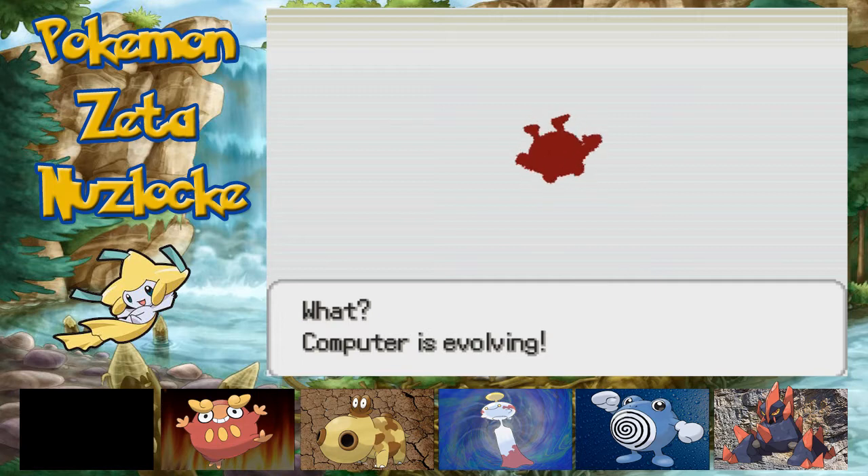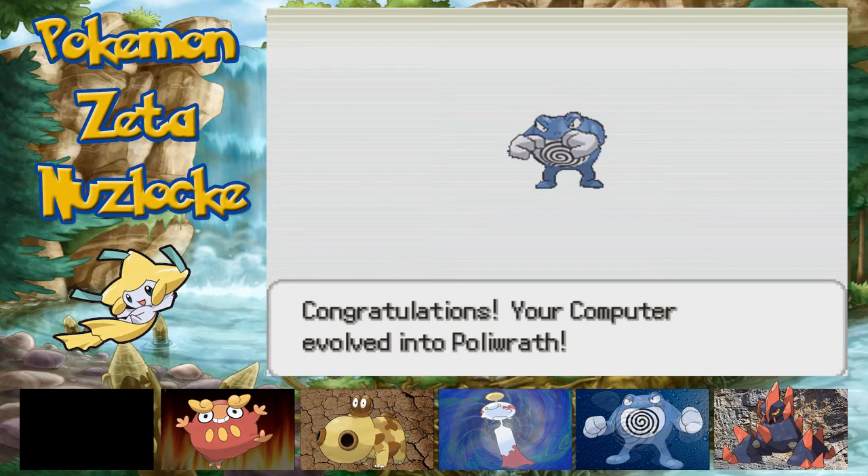We are going to be prepared whatever this next gym is. Because we're going to get Hippowdon evolved hopefully. We've got a Poliwrath now, we've got a Gigalith — we're in good shape right now, guys. We've got ourselves a Poliwrath. We're starting the episode with an Alakazam costume and two evolutions. It does not get better than that.